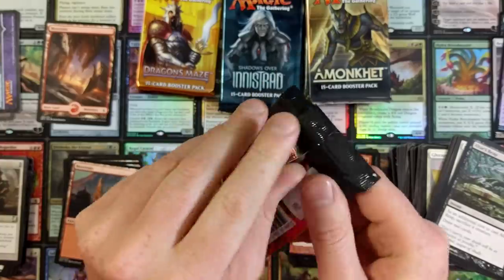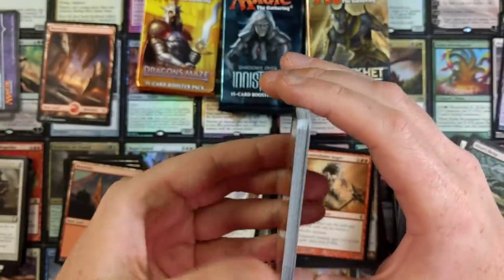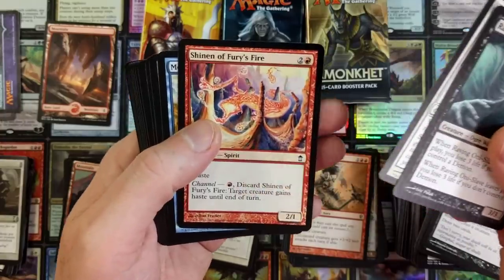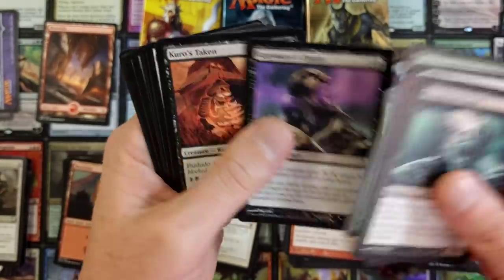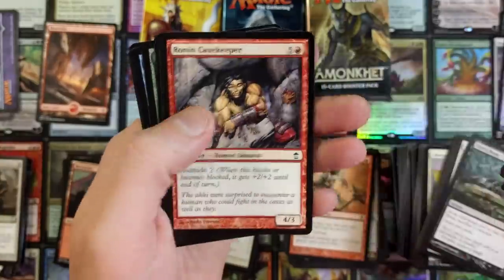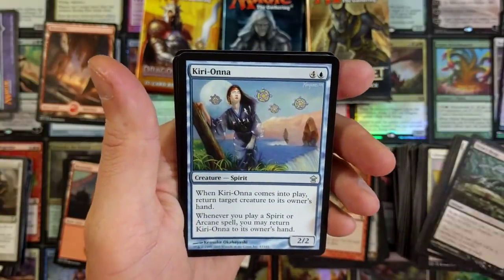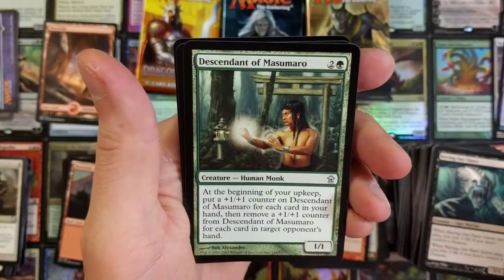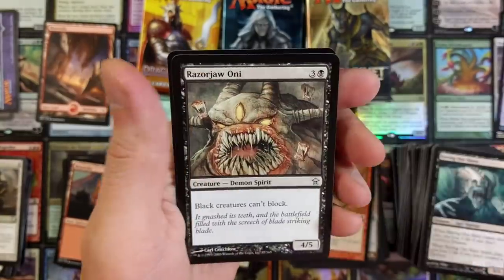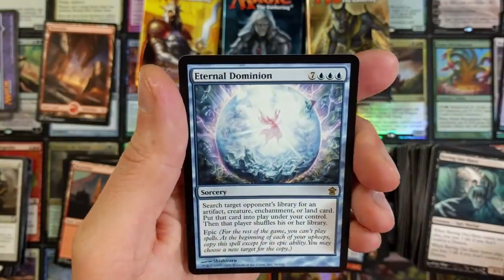We are on to Saviors of Kamigawa — it is quite evident. Hopefully they got rid of that problem, because here's an older one. If you look at this, there's no bending going on. This is from, what, 2005? Wow, I'm getting old — I think we're all getting old. Sakura. Love the artwork. Descendant of Masumaro. And we got a Razorjaw Oni.